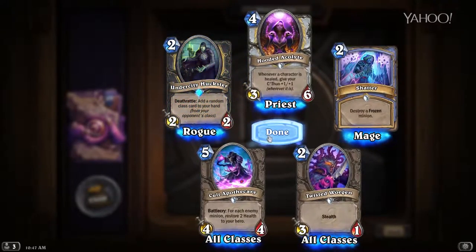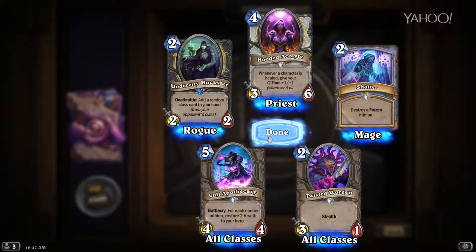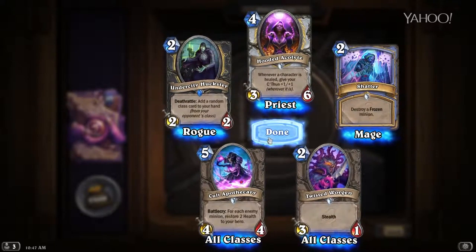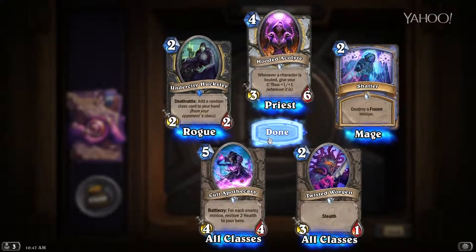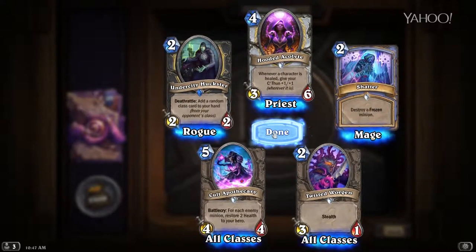Our rare is Undercity Huckster — Deathrattle: add a random class card from your opponent's class to your hand. This guy is awesome. Two mana for a 2/2 is not great stats, but anytime there's this discovery-like mechanic where you gain a card that won't even be in your deck — that's a really solid ability. I expect to see a lot of this in Rogue decks.